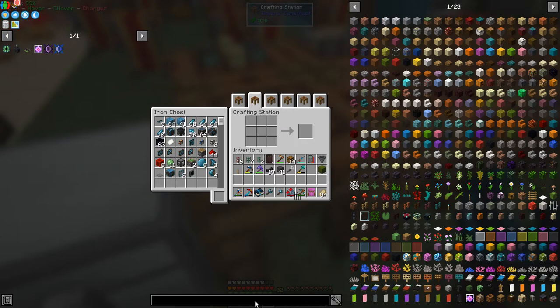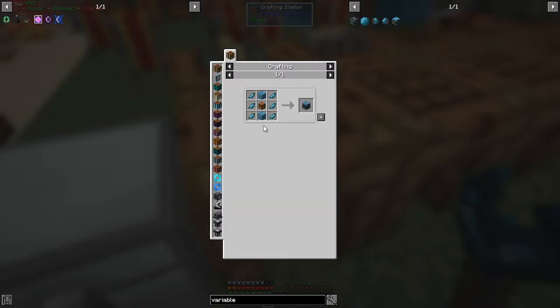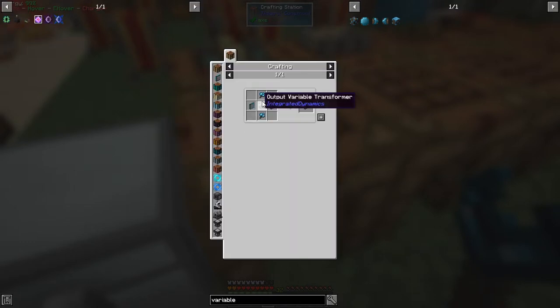What we first need is a variable store. The variable store is this one - it basically stores variables. That's two chunks of crystallized mineral, some mineral chunks and blocks, and a chest which will produce the variable store. I think I might have got one of those prepared already - here we go. Then we're going to need some readers, and we're also going to need a display. The recipe for the display is two mineral berries, static light panels, and an output variable transformer.